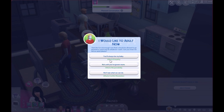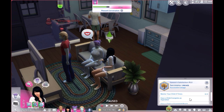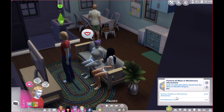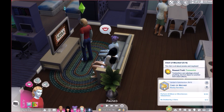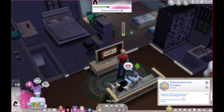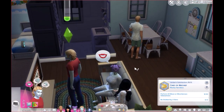I would like to adult now. That's right — I totally forgot, because I need her to finish this. Mentor your child three times — I thought she mentored him already. Have a child complete an aspiration. Have a child or grandchild reach the top of a career. Oh god, that's right. Be disliked by two Sims — oh god, that's gonna be a pain. Why do we have to get that one?